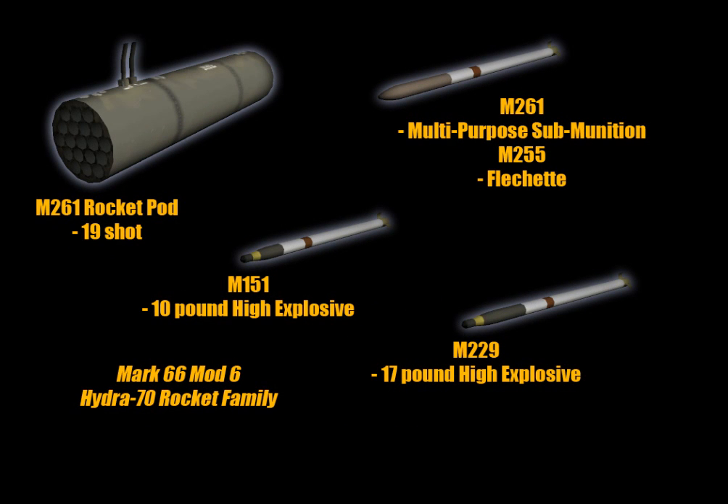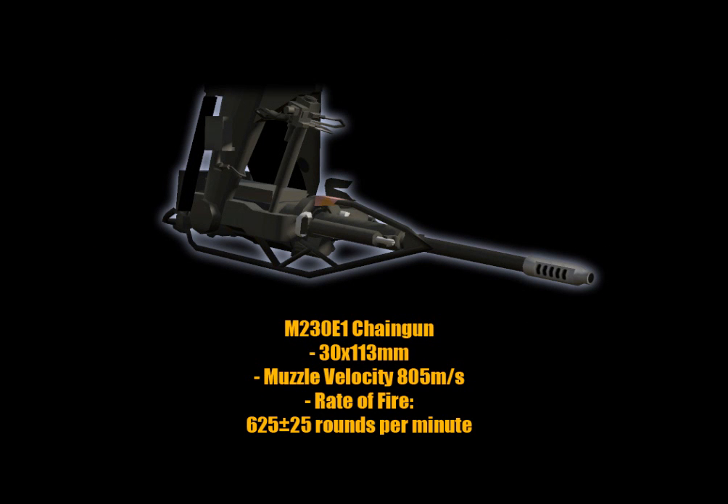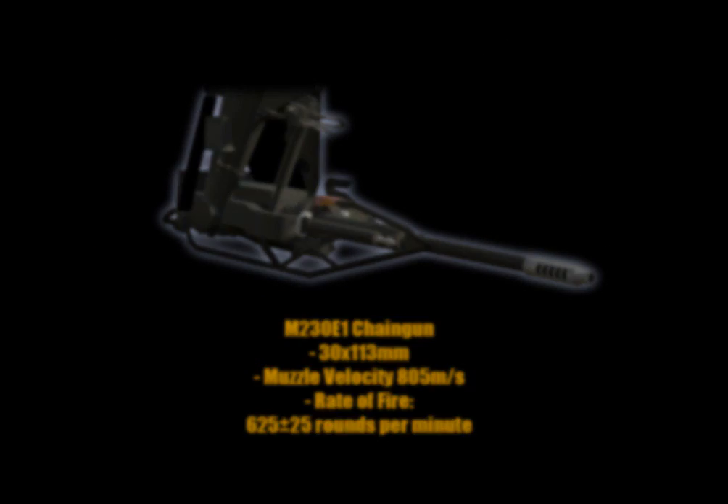Hydra 70 millimeter rockets can be mounted through the M261 rocket pod, and various warheads can be loaded within a single pod. Lastly, the M230E1 chaingun rounds out the armament.